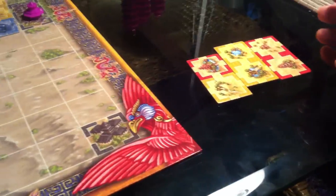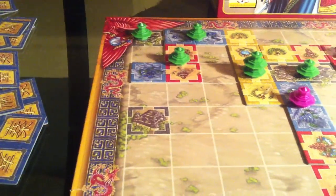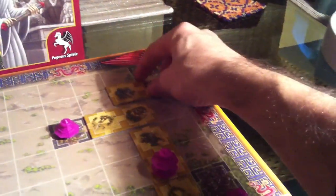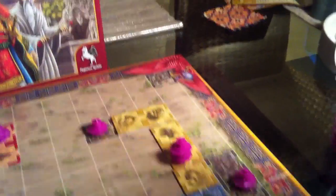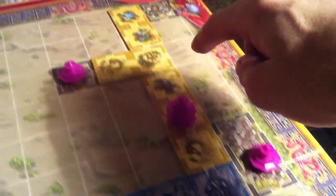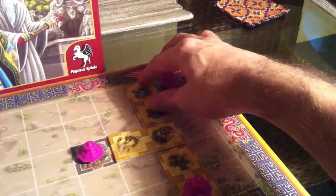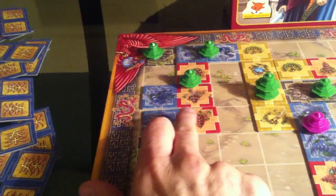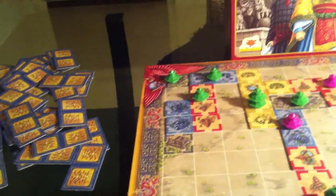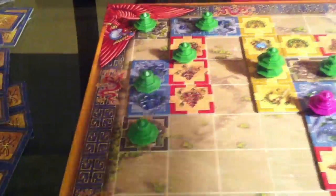Jen didn't have any blues, so the blue stub I left her didn't benefit her at all. She can't capitalize on that, so she just continues to expand unopposed, making her pagoda even bigger and taking over another small town. She was really lucky to get all those doubles — it let her expand like crazy. Back to me: I take my blue-red and put it down, making this red pavilion closer to being untouchable, creating another double blue, taking this town, and without leaving any stubs for Jen to build off of.